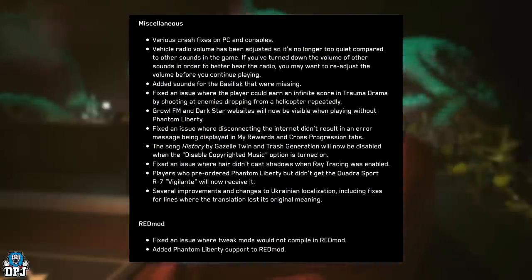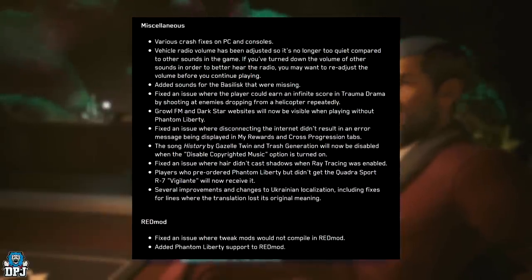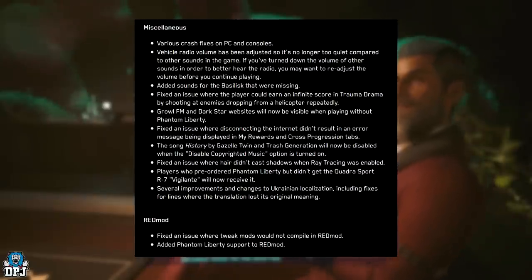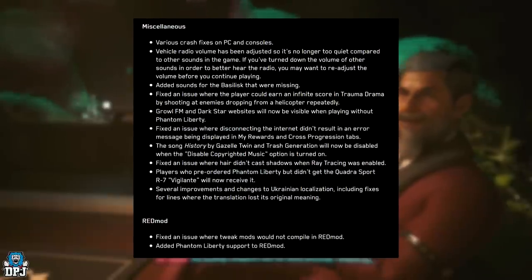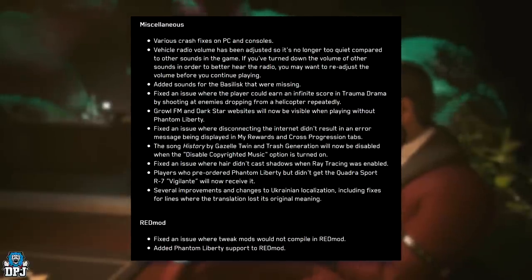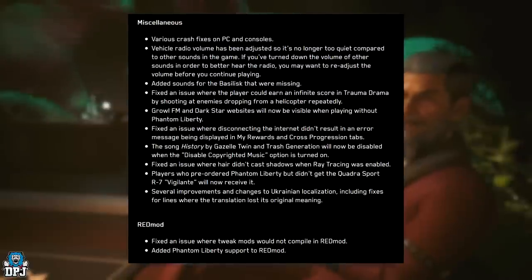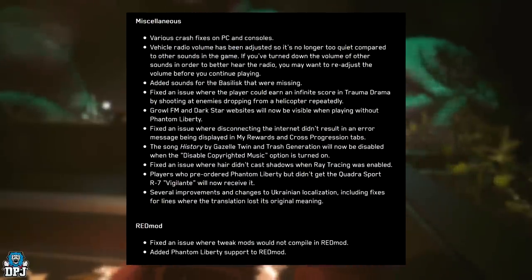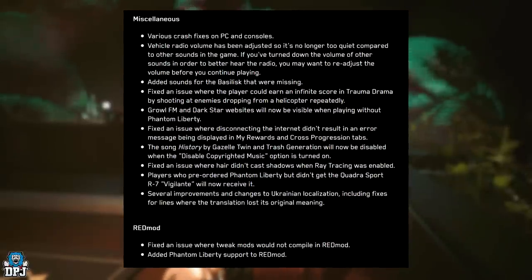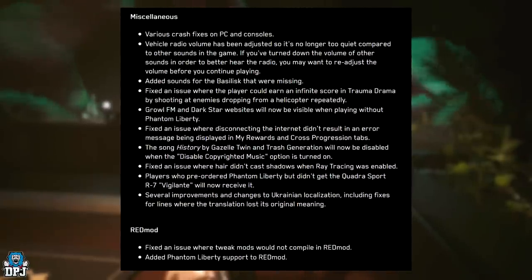I actually uploaded a video on that, so that's a bit weird seeing this. Growl FM and Darkstar websites will now be visible when playing without Phantom Liberty. Fixed an issue where disconnecting the internet didn't result in an error message in My Rewards and cross progression tabs. Trash generation will now be disabled when the disabled copyright music option is turned on. Fixed an issue where hair didn't cast shadows when ray tracing was enabled. Players who pre-ordered Phantom Liberty but didn't get their Quadra Sport R7 Vigilante will now receive it. Several improvements and changes to Ukrainian localisation, including fixes for lines where the translation lost its original meaning.